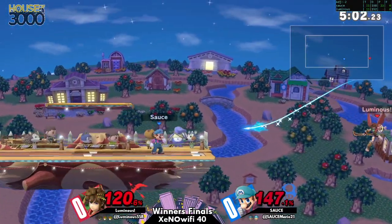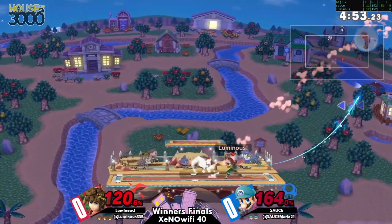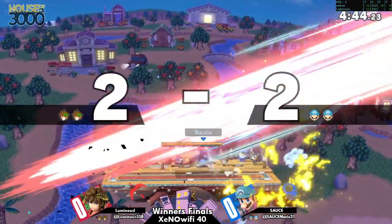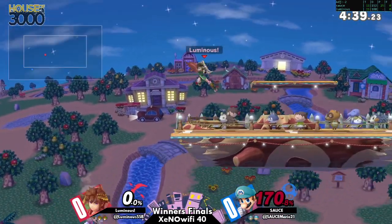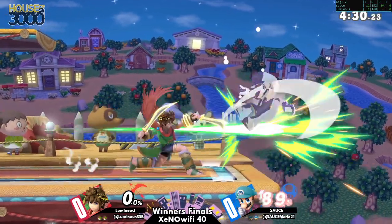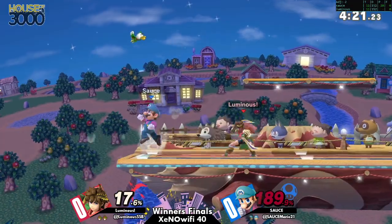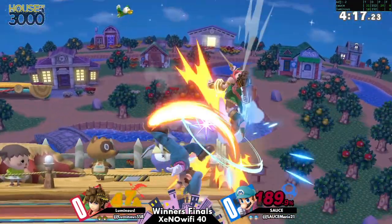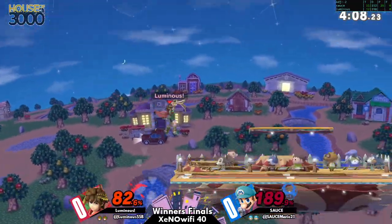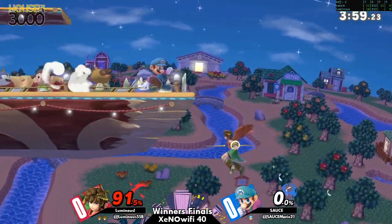He tried to go for the two-frame that covers it — the cape ledge trump thing, so good. Arrow time! Something you should consider: if Sauce is going to strain his recovery that hard, Luminous could consider going for an orbitar pushback at some point. If he sees Sauce really straining the recovery he could just do it. Orbiters function weird with multi-hits though — they usually power right through the orbiters. Oh man, sour spot again — push him before he's in position.